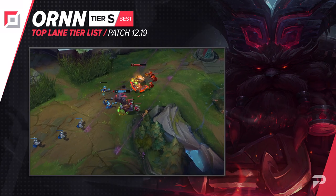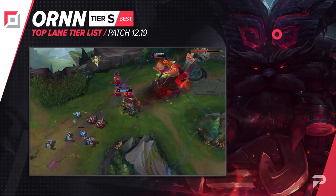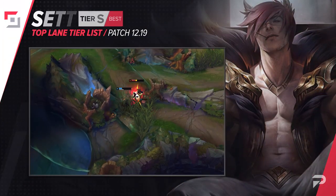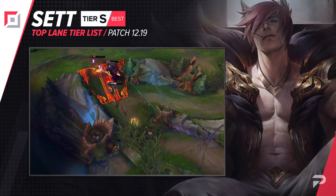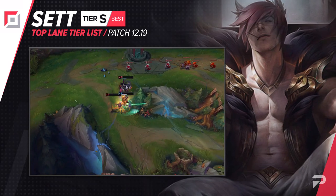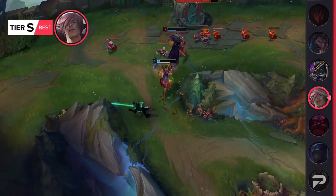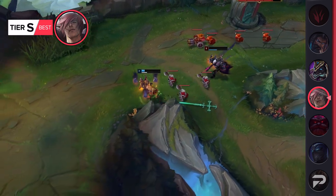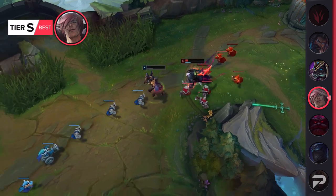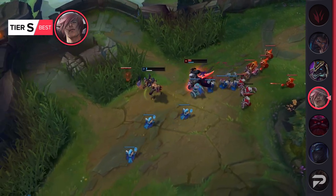Ornn seems to always be on the tier list roller coaster, bouncing between our three higher tiers. Right now he's picking up steam quite a bit so we're moving him up to S tier. Sett is also doing a lot better since his last buffs so we're moving him up to S tier as well. The really big game changer for Sett was the Spirit Blossom skin, but also an increased slow on his E. The extra slow lets you get extra auto attacks off and is especially good later on in teamfights for sticking to carries.